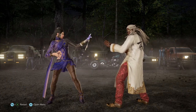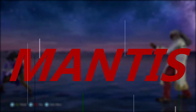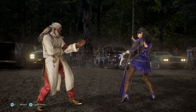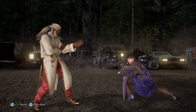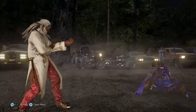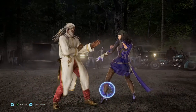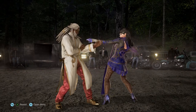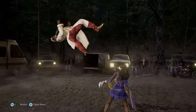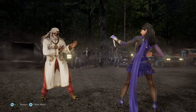Next on the list we have her Mantis stance. Another widely used stance crucial for all Zafina players to master, accessed by pressing down 3 plus 4. Mantis stance can also be sidestepped to the left or right, into the foreground or background. For hidden transitions into Mantis stance, let's go over down back 4. Down back 4 into 2 is a counter hit launcher — a low mid string — and by pressing down back 4 and holding down, you transition into Mantis stance.